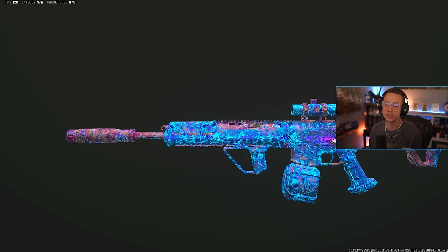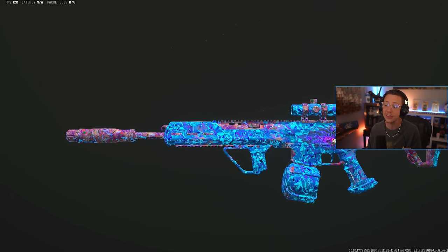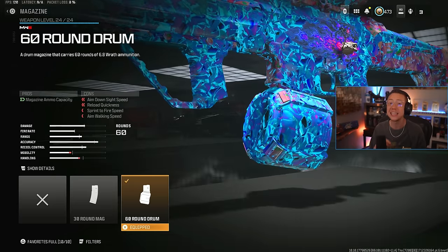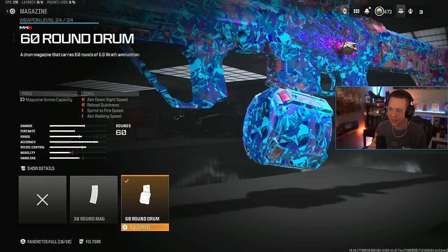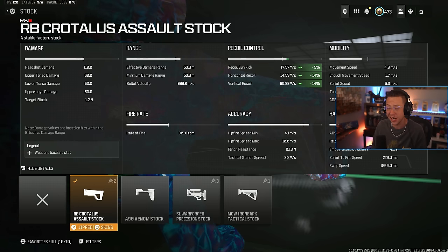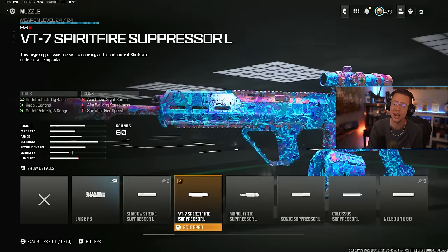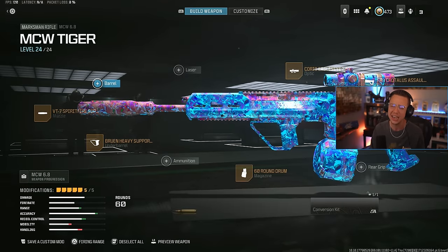The MCW 6.8 Marksman is still putting in the work over the long range. By far the most difficult weapon to use out of this entire list since it is semi-auto — you have to be deadly accurate for this to have a fast TTK. But if you are deadly accurate, you will put players down incredibly quick. Plus this thing has a 60-round drum, which is a massive advantage since it's sniper ammo and you're super limited to begin with. 2.5x Eagle Eye on here, Assault Stock for general control when spamming, Bruin Heavy Support for firing aim stability and idle sway benefits, and Spirit Fire Suppressor for better range, velocity, and control. A higher skill-gap weapon, but so good in the right hands.